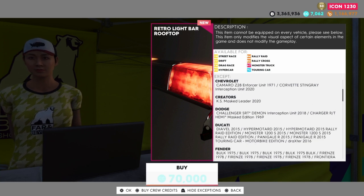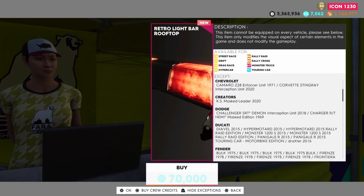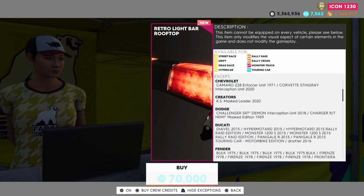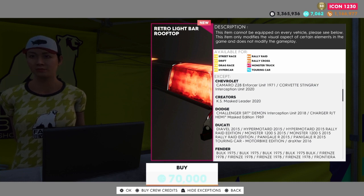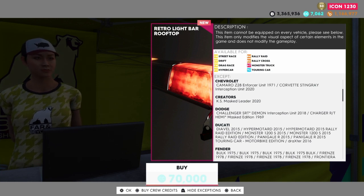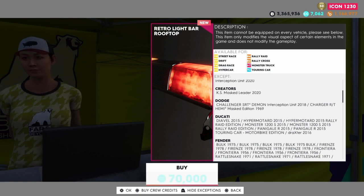We're getting that KS Mast Leader car that's in the chase, but I guess we'll be able to use it maybe for running away from the police instead of chasing the mast people. We also get the Dodge Charger Hemi Mast Edition — that's new.